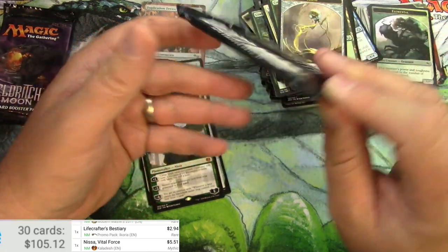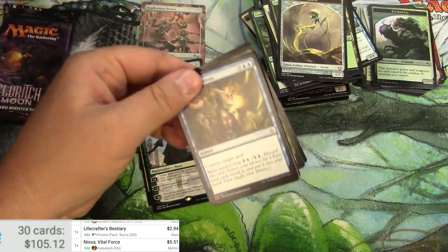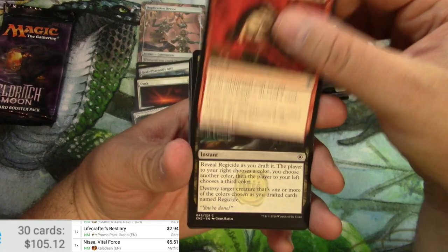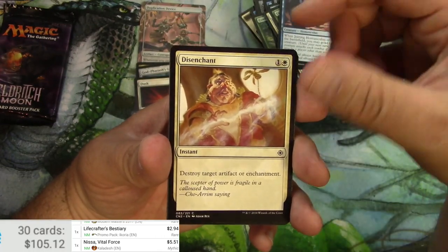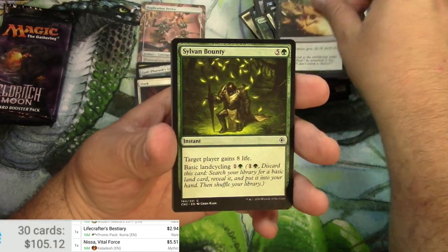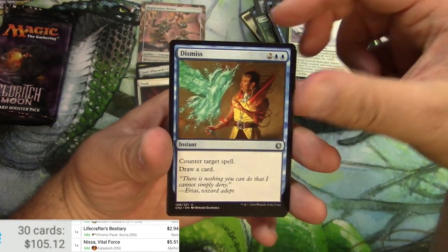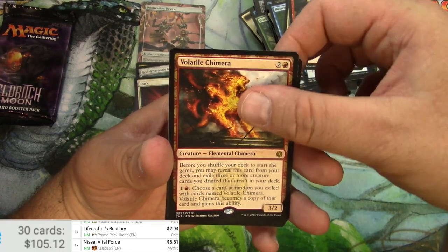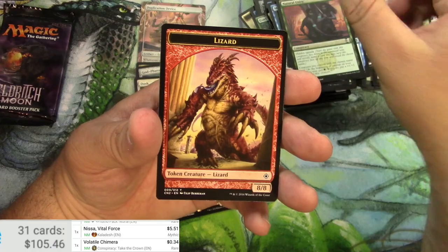Conspiracy: Take the Crown. Traumatic Visions, Tormenting Voice — terrible — Regicide, a Jeering Homunculus, Disenchant, Elemental, the Messenger Jays, Custody, Soul Caller, Dismiss, Havan Ghoul Vampire, and a Volatile Chimera. 34 cents. Natural Unity and a Lizard Token.